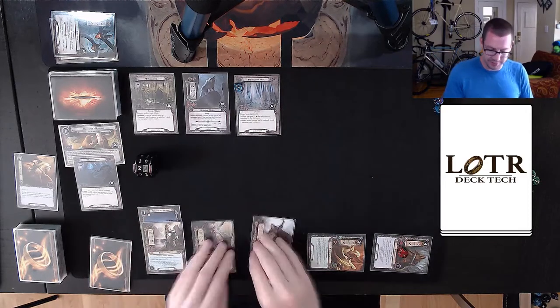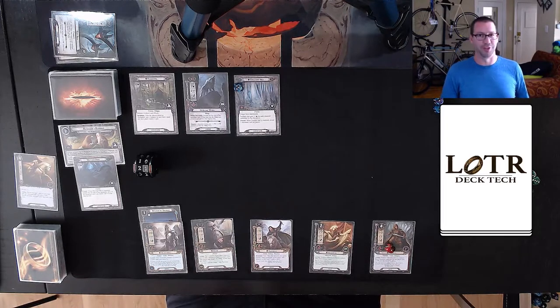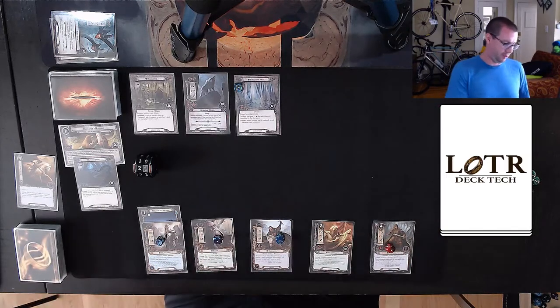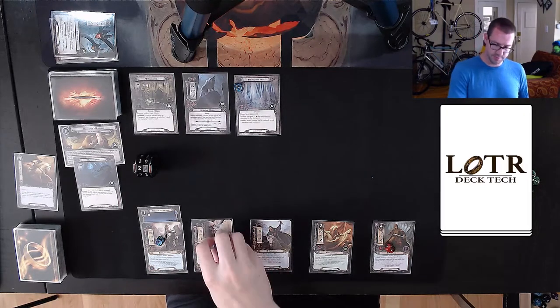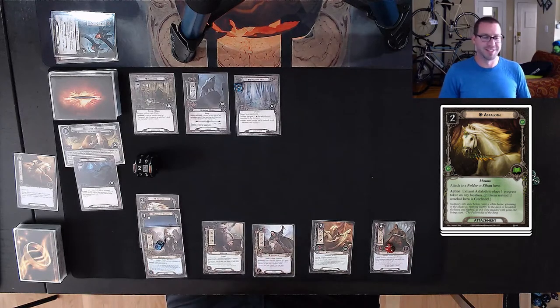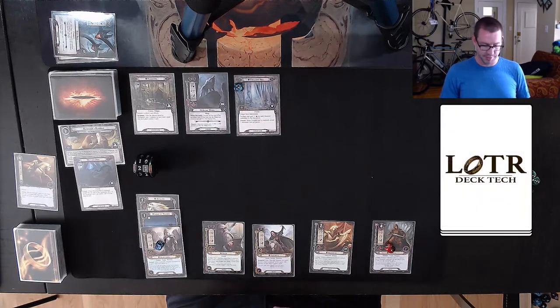Refresh — everyone stands back up. Actually having Faramir will be a big help because he'll contribute four willpower. I get my resources for the round. That card is not immune to player card effects, which is worth remembering. So I'm going to take this resource from Phaedrid, put it on Bifur, and spend two for an Asphaloth. This is one of the main reasons this style of deck is so good — Asphaloth lets you deal with a ton of problematic cards without any issues whatsoever.